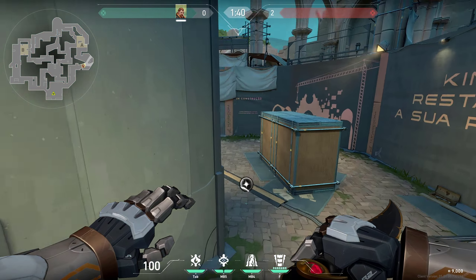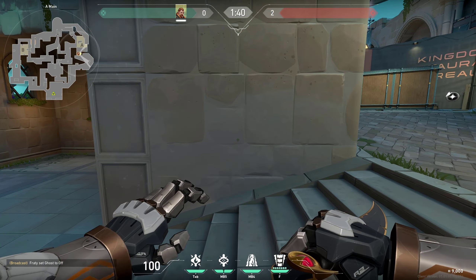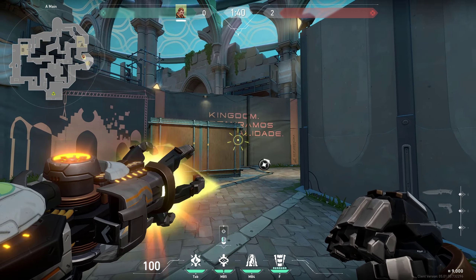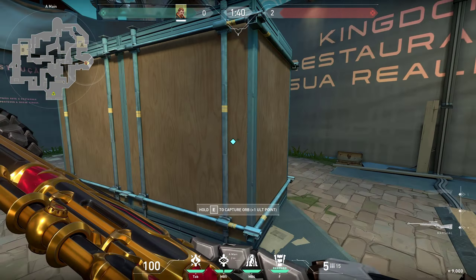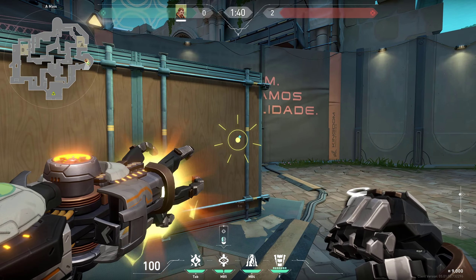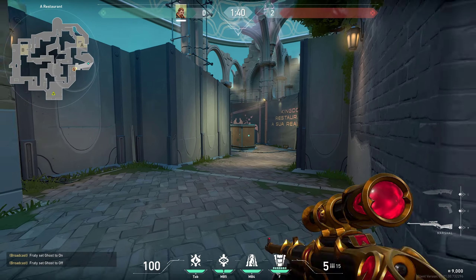Hey guys, in this video I will show you the best Breach guide which you can use right here on Bind. We will start when you are defending on A with flashes. Firstly, a very simple flash if you want to peek aggressively is through this corner — you want to flash through this corner and the flash is going to blind anyone right there.